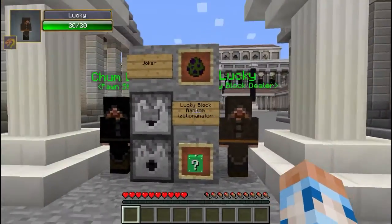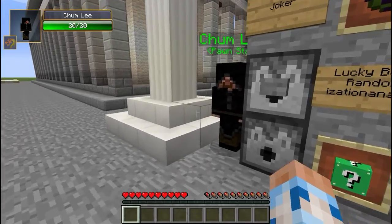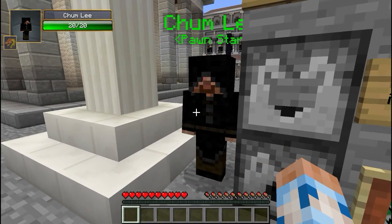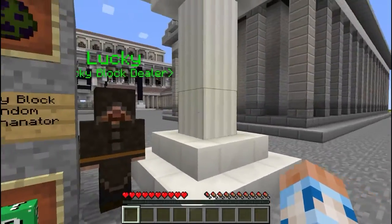If you haven't seen this series before, what we do is we are given a random number of lucky, very unlucky, and very lucky blocks to open. We then gather all the weapons, armor, and materials that we can. We can trade with the Pawn Star here, Chum Lee. He'll give us better upgraded weapons, armor, and materials so we can defeat the Joker.